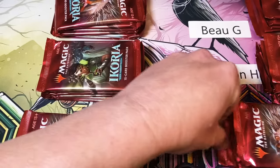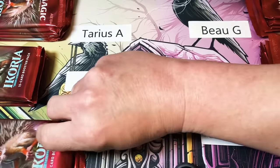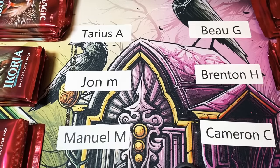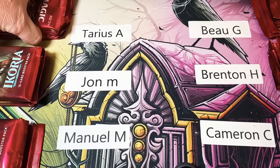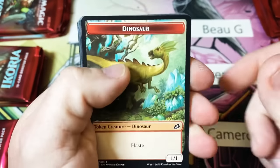Let's scoot everybody over so we can see who they are. Starting at the top left, we have Tarius, John, Manuel, Beau, Brenton, and Cameron. Good luck everybody, thank you for allowing me to do this, and let's get some spicy pulls.